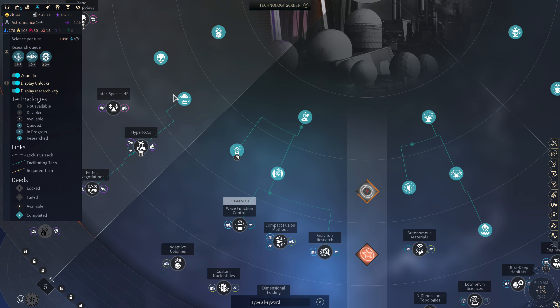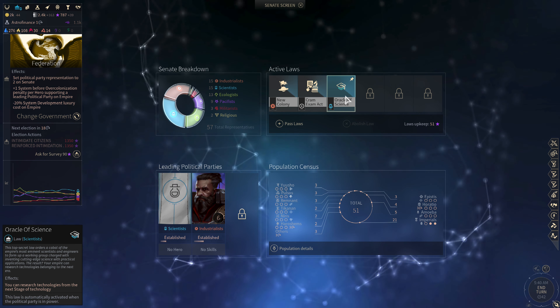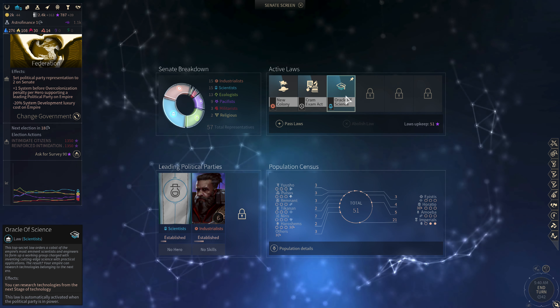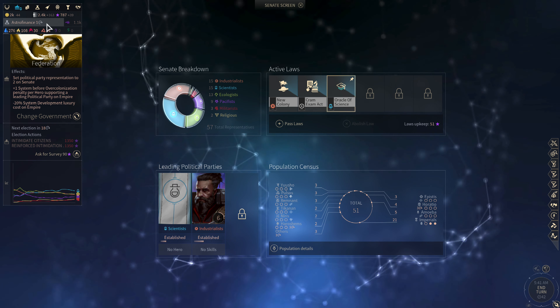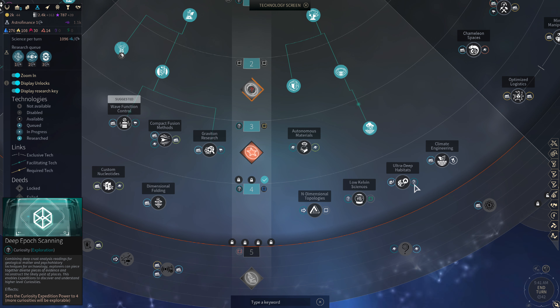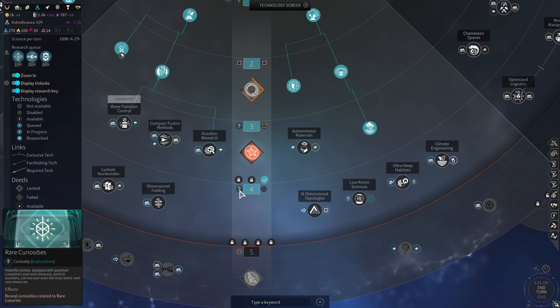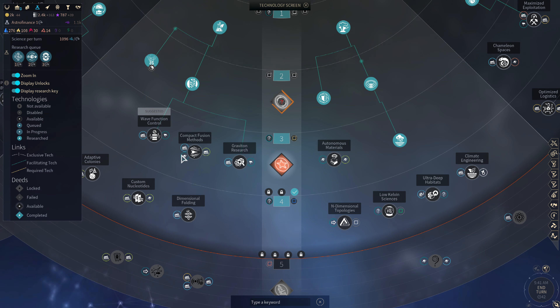The silver lining is that the scientists took over the government, which gives me Oracle of Science — I can research technologies from the next technology stage. The next tech I really want is Ultra Deep Habitats, which will let me have Expedition Power 4. And to reveal curiosities that are rare luxuries, I need to unlock Tier 4 anyway, so I may end up just doing this.